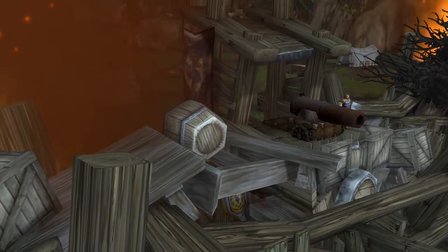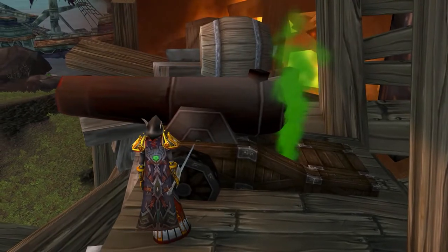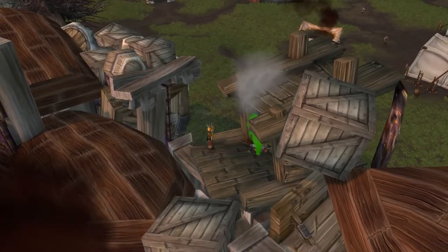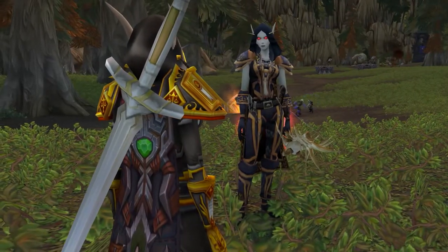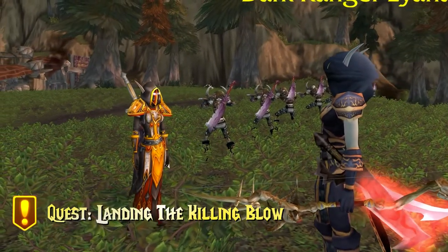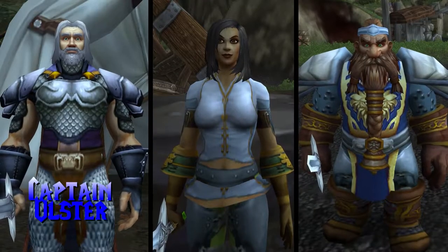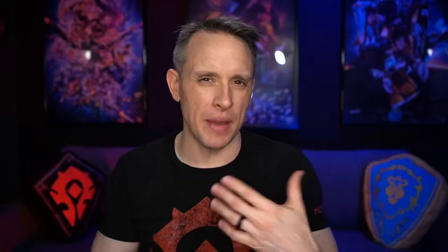You move away from the ships and make your way to the Eastern and Western cannons on the Derelict Strand, which the Horde cannons blow up. Once done, you report back to Lyanna in the Bleeding Vale, and she says she'll signal her troops to advance since the cannons blocking their way are now destroyed. But now that you've proven yourself, Lyanna wants you to head behind enemy lines and take out their leaders: Captain Ulster, Lieutenant Selene, and Sergeant Lorik. Before heading back to Vengeance Landing, let's take care of this.